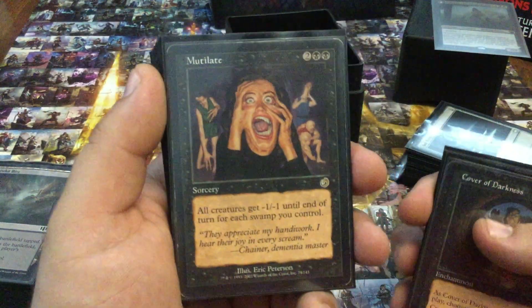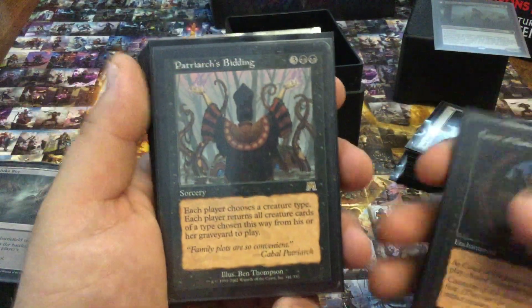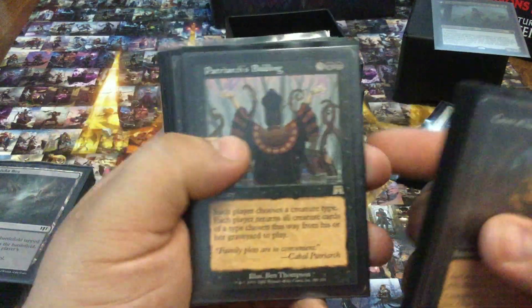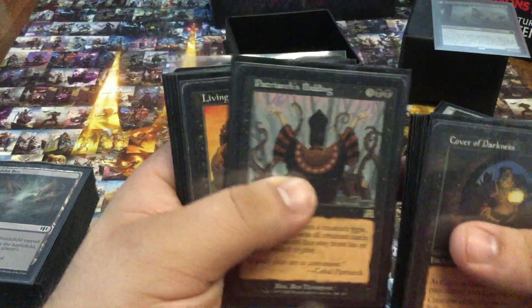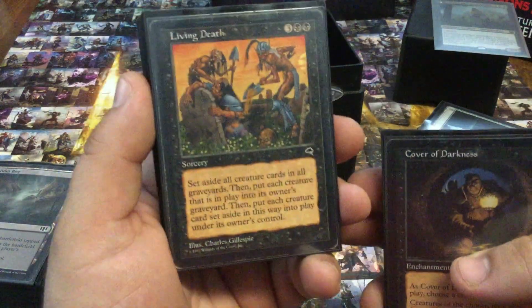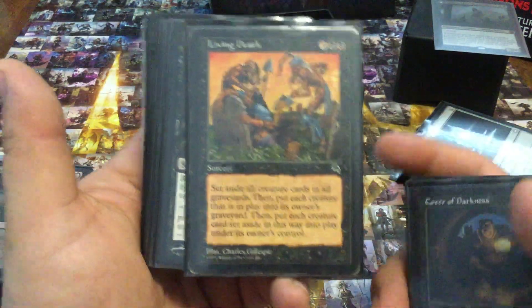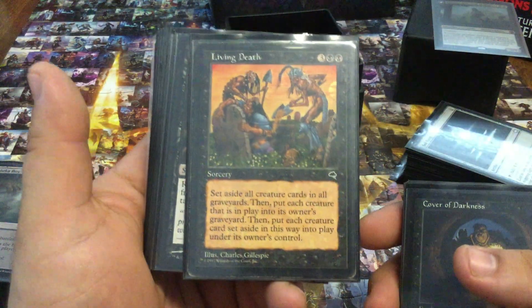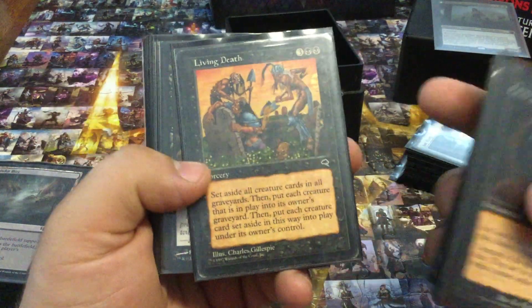Mutilate — just like Noxious Ghoul, a great board sweeper that gets around a lot of problems. Patriarch's Bidding — this is just very powerful. One of my favorite things is to drop a Bojuka Bog right before I cast this, hose someone's graveyard. Living Death — more of a clutch 'I'm in trouble' card than something I plan around, but it gets the job done and lets me do a lot of safe combat tricks. Block, kill all my stuff to survive, and then just flip the tables on my opponent.